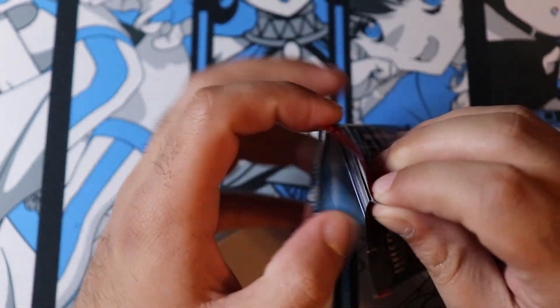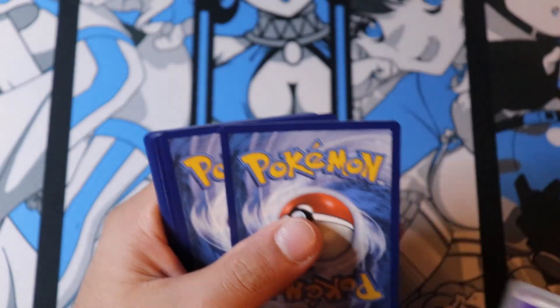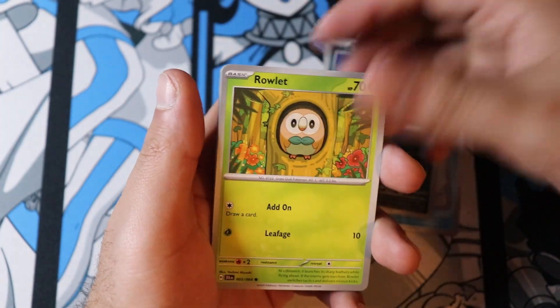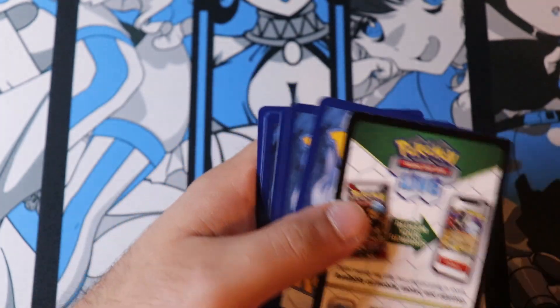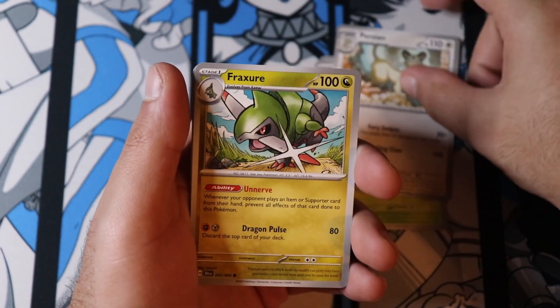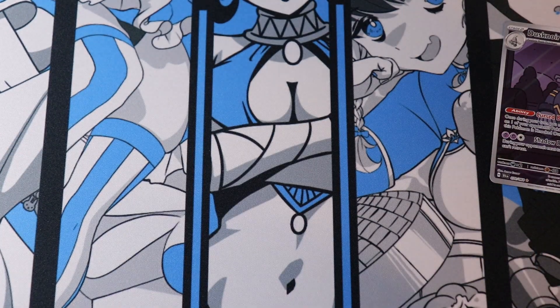54 packs — I was going to open a small portion and stretch them out across videos, but you know what, in this set might as well just open the whole thing. Stuffle, Joltik, Persian, Fracture, Evolta, Slelloween, Cassiophila, Knight Stretcher, Dust Noir, Zerork.